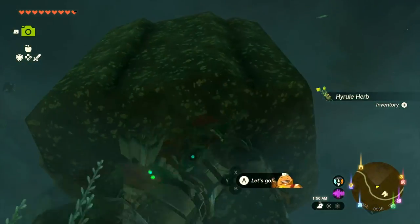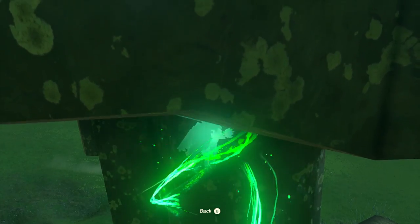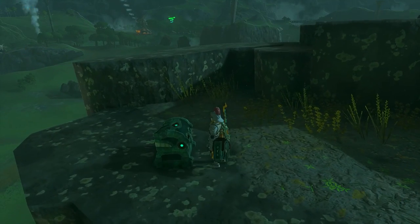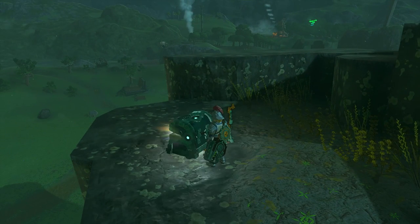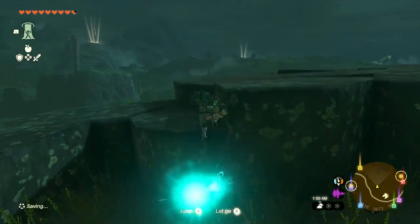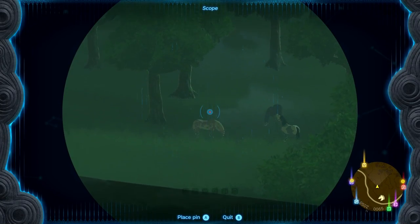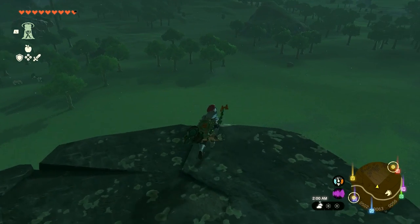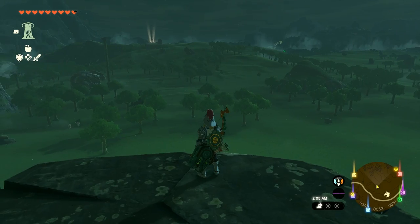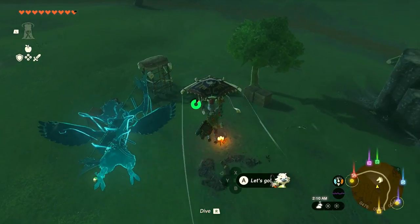Grabbing some Hyrule herbs, and using Ascend to check what's up top here. Having a lot of fun just exploring — we're not getting anything super specific done but there's a horse stable up there I don't think we've been to. Taking three time bombs. Trying to get to that yellow shrine. There are lots of horses out that way — I wonder if any of them is Spot, since finding Spot is one of our side quests. There's also a big cave with bad guys.